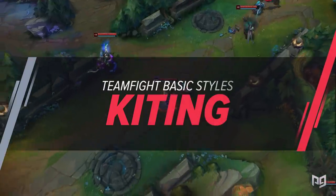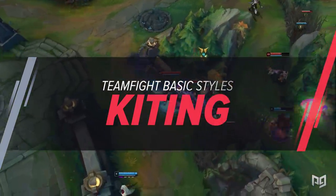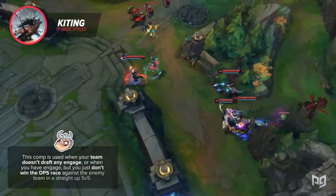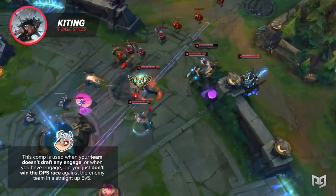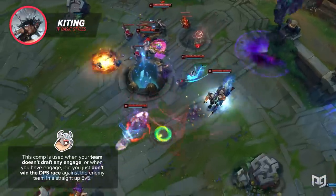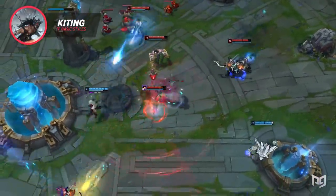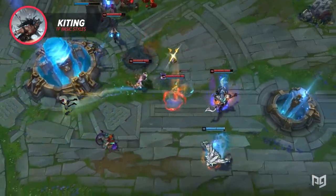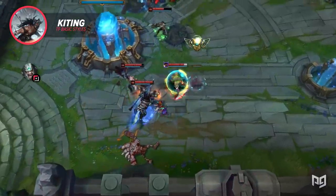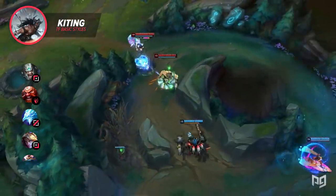The last teamfighting style is kiting. It's not an optimal playstyle, but sometimes you just have to work with what you have. The times you'll use this are when your team doesn't draft any engage, or when you just don't win the DPS race in a straight 5v5. This one can be difficult to pull off, especially if the opposing team has hard engage. For an example, say your comp is Tryndamere Top, Gragas Jungle, Anivia Mid, Ezreal ADC, and Yuumi Support.